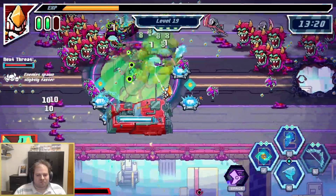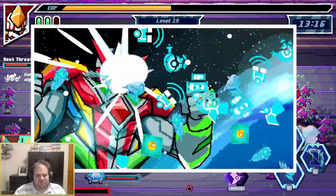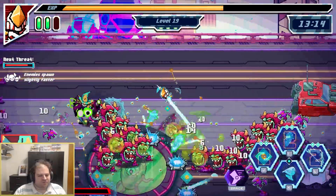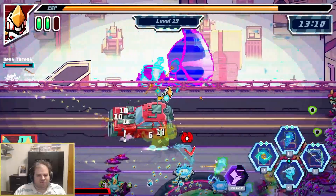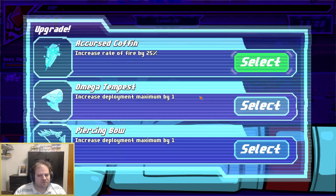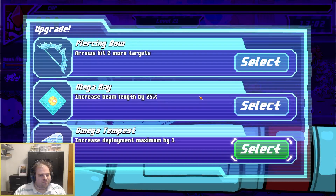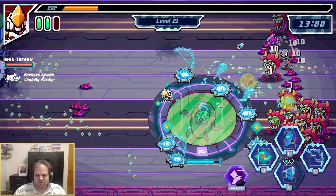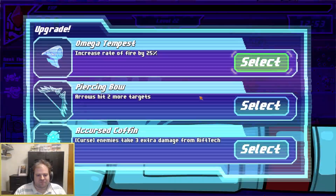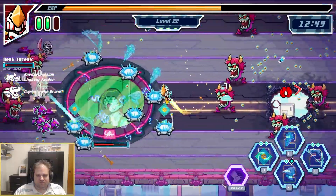We now switch over to Rift Rangers, our one and only bullet heaven for the showcase this week. This is a super sentai inspired bullet heaven where you and your various multicolored rangers must save the city from evil. The game has a really expressive look through its pixel art. What makes it unique from other bullet heavens is that instead of automatic weapons that attack off of you, all your weapons are built as towers that you can place down at a moment's notice. You are limited to a certain number of towers based on upgrades and unlocks. As you level up, you'll unlock upgrades for towers, unlock new towers, and all the usual bullet heaven progression.